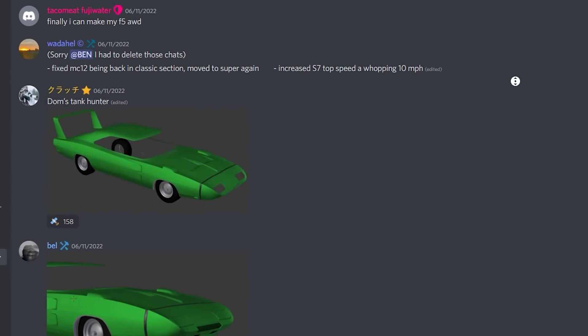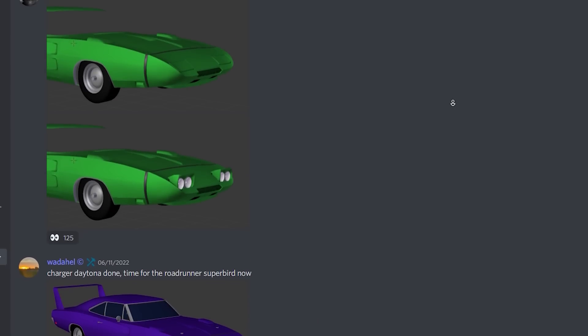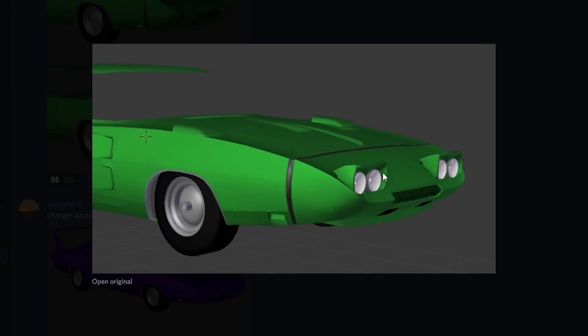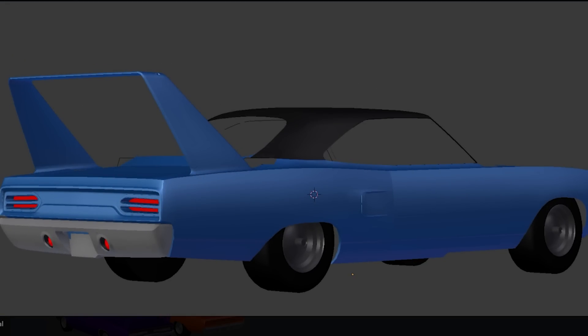We are now in my Discord server where we can see a bunch of the new cars coming to the game. Starting off with the car up here — we're getting a new Dodge Daytona. Look at the pop-up headlights, they look so cool. It's not finished in these photos yet, but if we scroll down a little bit more we can see another new car.